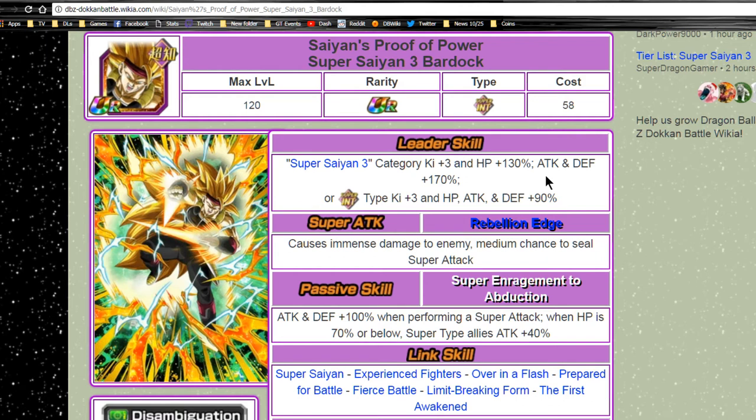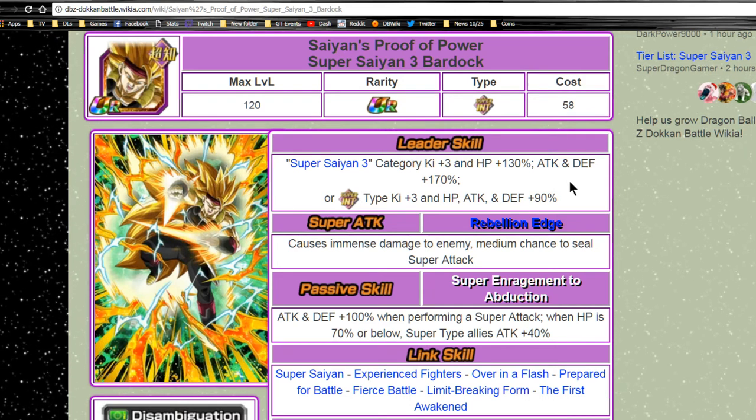So if you guys were lucky enough to pull him like I did, this team is just phenomenal. Unfortunately I don't have the Fizz Tanks, and I don't have the Agility Goku going up to level 140, but you can only do so much. Let's go ahead and jump into it.